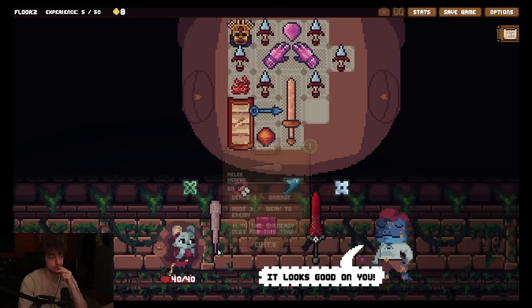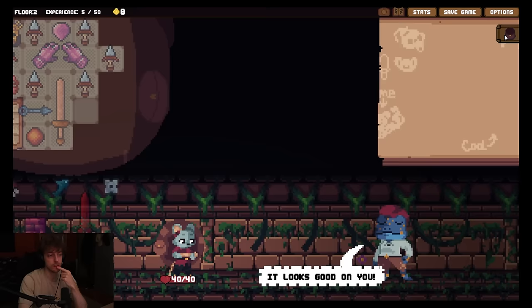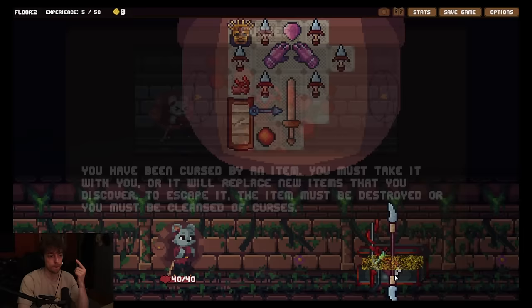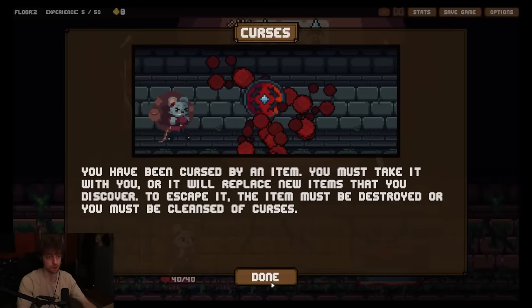But this was on sale. Did we sell anything else? I could sell this - it does give me free block which I kind of like. Can't sell more. Let's go to the valuables. I should have sold that then, probably over the shurikens. What is it? You have been cursed by an item. You must take it with you, or it will replace new items that you discover. To escape it, the item must be destroyed, or you must be cleansed of curses. Fuck. What is the curse? Where is the curse?